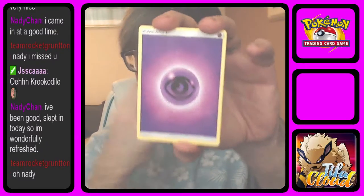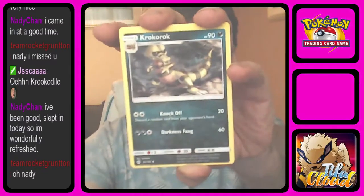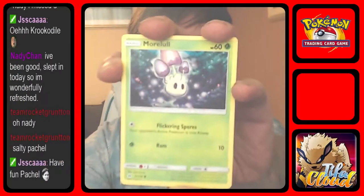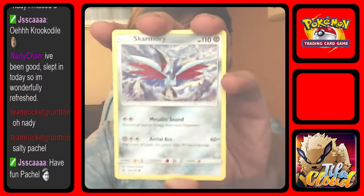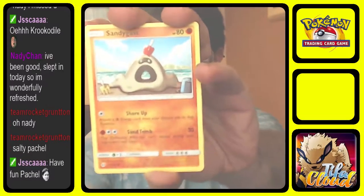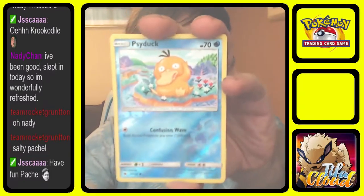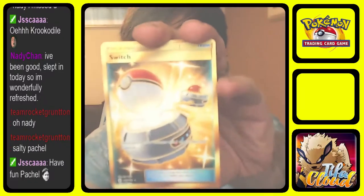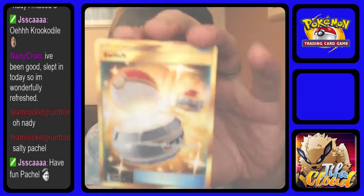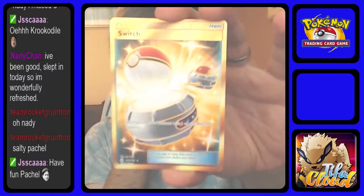This pack starts with Psychic Energy, another Energy Retrieval, Croconaw, Rockruff, Morelull, Skarmory, Caterpie, Sandygast, Roggenrola. Reverse is a Psyduck. And the rare of the pack is — oh my god — I've got another secret rare! The Switch! Oh my god!